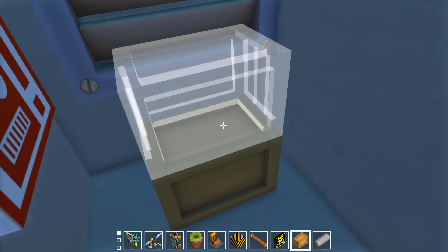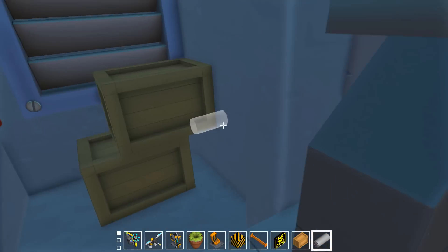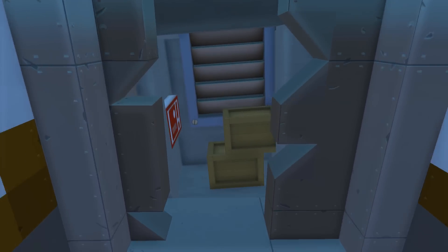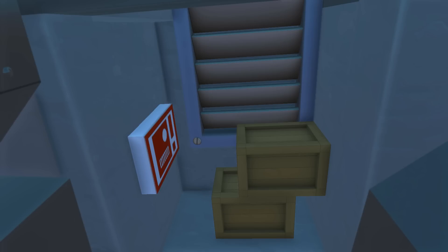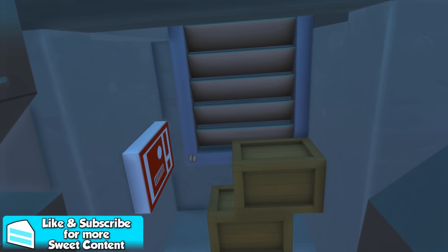We got some boxes here for people to climb out of the elevator. As you can see from the elevator, it is kind of on a slant — it looks like it crashed down at the bottom of the elevator shaft and is broken. It's out of service forever. Yeah, it makes it look a lot more abandoned and run down. Thank you once again, Ben, for giving me the idea for that.